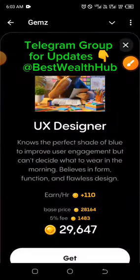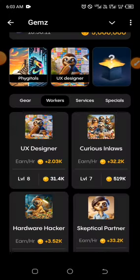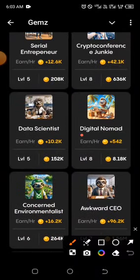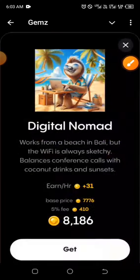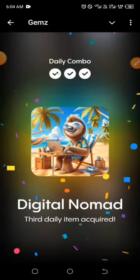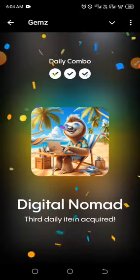The last one is still under the same Workers section. Scroll down to the end of the page and come back up gradually, and you'll find Digital Nomad right there. Click on that and click Get — you can see they are all correct. Please like and don't forget to subscribe to this channel.